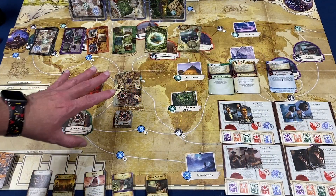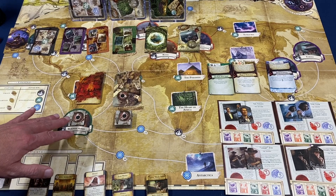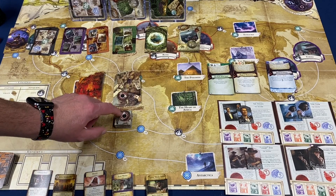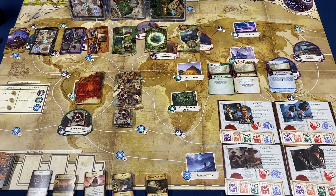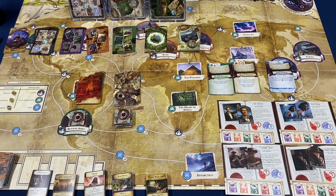The disasters and the devastation are really the crux of this expansion, and I like it a lot. When disasters come out and hit a city, you put that devastation token on there and it is no longer a city — a lot of the stuff you'd normally do in a city you won't be doing there; instead you resolve devastation encounters. It just adds a different element to the gameplay and can speed up the game.